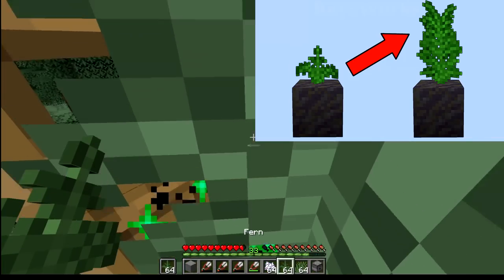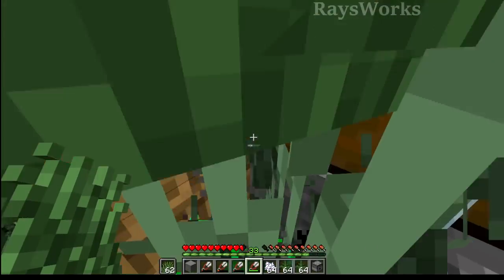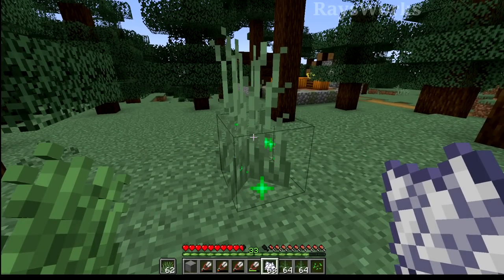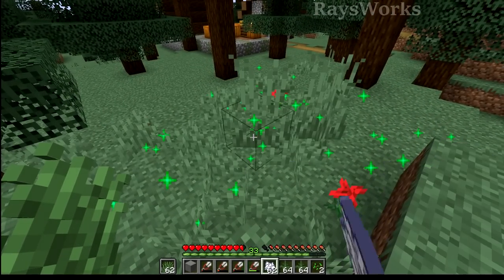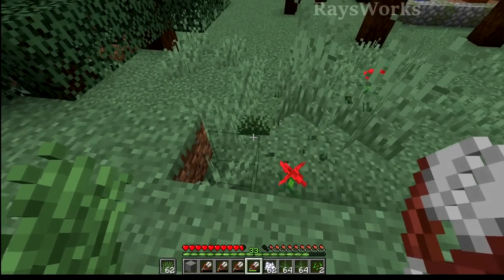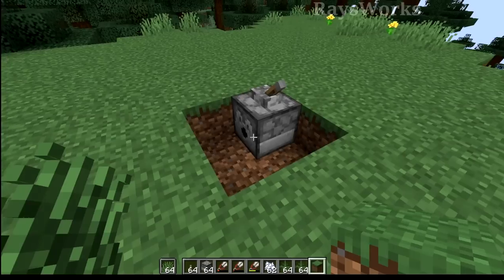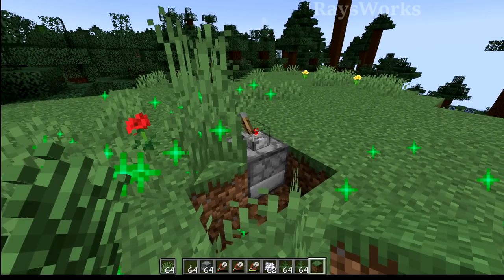I could just repurpose my auto fern farm and instead hold the grass inside the farm, which would satisfy both requirements — farming up grass items as well as actually touching grass. But for every extra grass item that you want, it's going to cost you one bone meal. That's kind of expensive, as you could just use one bone meal to bone meal some grass blocks and end up with tons of grass. Small grass produces one item, big ones produce two items, so this'll be way more efficient.